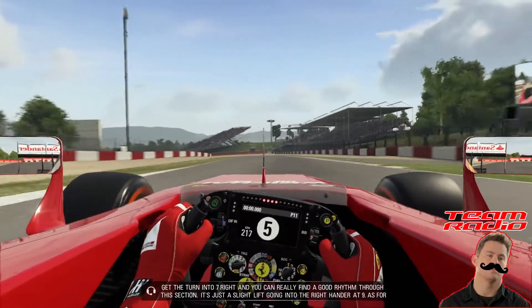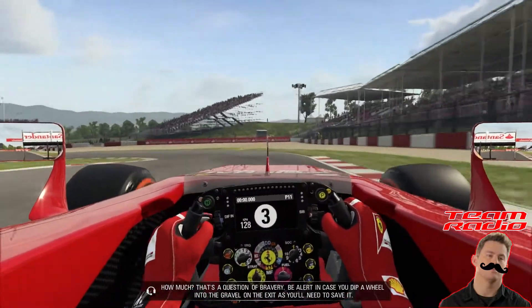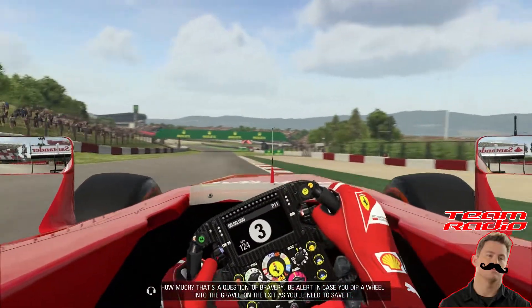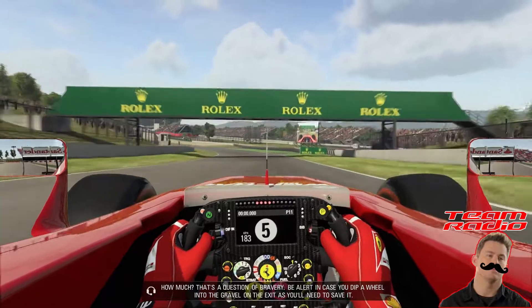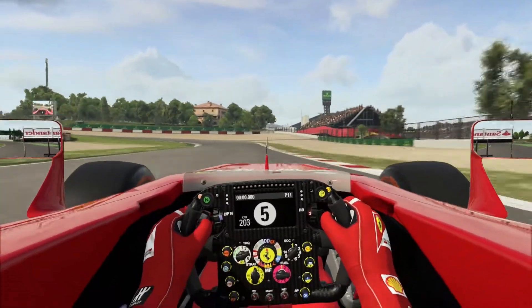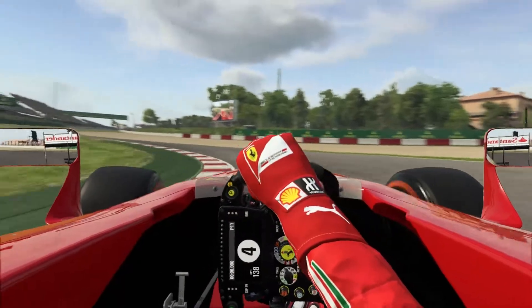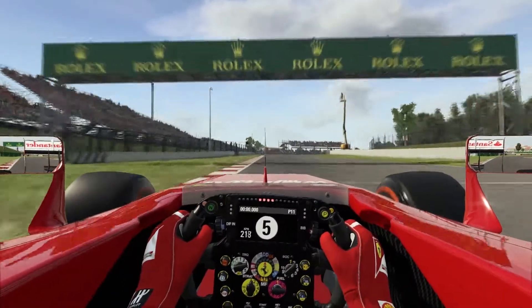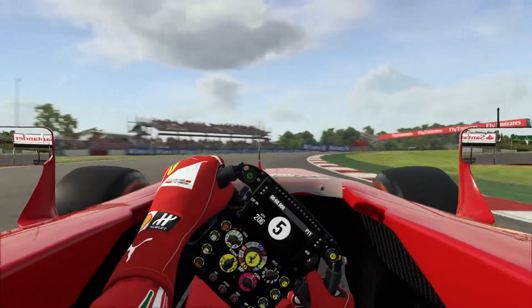New Jeff on the radio: 'It's just a slight lift going into the right-hander at 9 — as for how much, that's a question of bravery. Be alert in case you dip the wheel into the gravel on the exit, as you'll need to save it.' That's turns 7 and 8, and now turn 9. Big lift through turn 9.